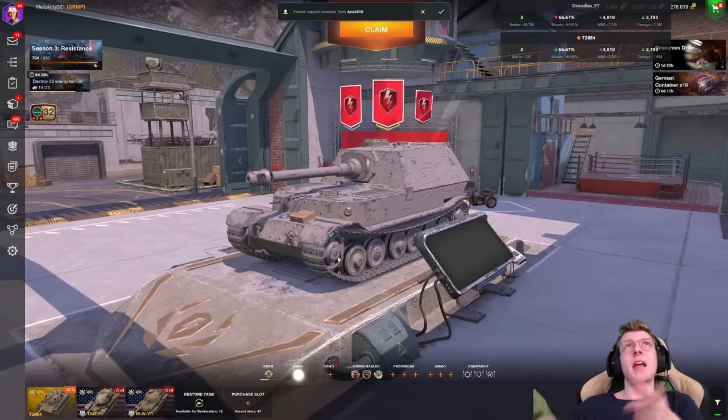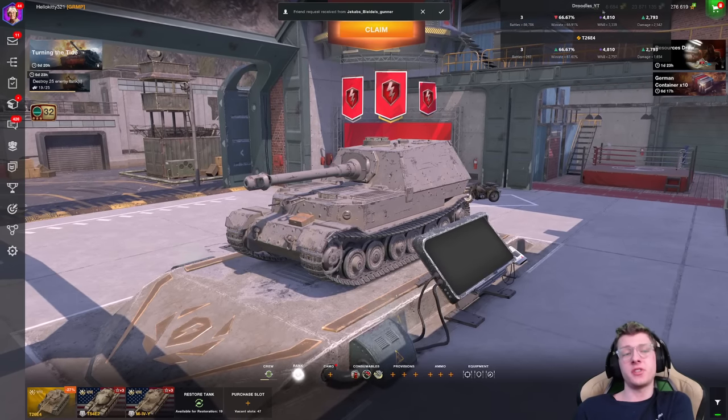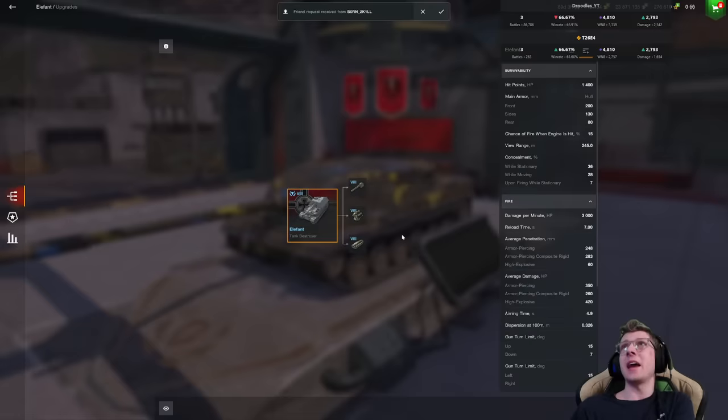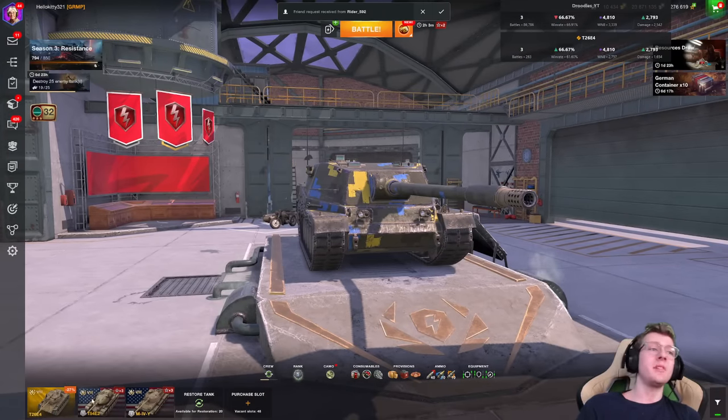I got very unlucky and did not end up getting this tank in the crates at all, so I basically just had to get it with charms. As you can see, I just got an additional chunk of gold — I just had 2,000, now I have 6,000. And what we're going to do is sell this vehicle and get another 3,700 gold.